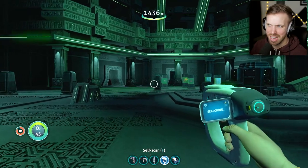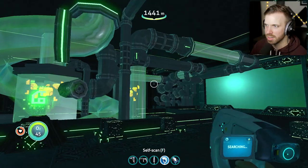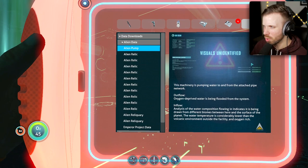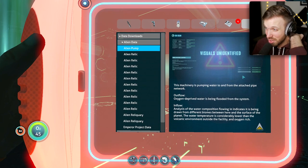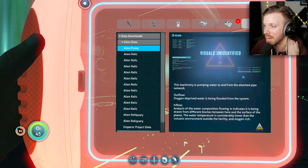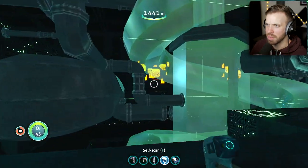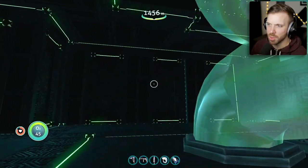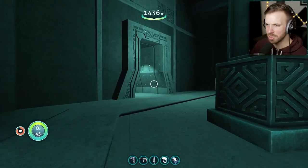So this is just a huge museum of really powerful objects, weapons, and random stuff. What the heck is this — some crazy tube system? Alien pump — it's a pump system. This machinery is pumping water to and from an attached pipe network. Analysis of the water flowing in indicates it's being drawn from different biomes between here and the surface. The water temperature is considerably lower than the volcanic environment outside — it's oxygen-rich. So they created a water slide — bringing in cooler, oxygen-rich water from above. The precursors know how to have fun!